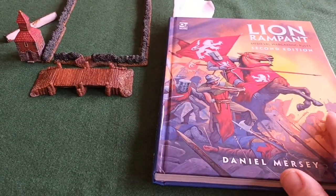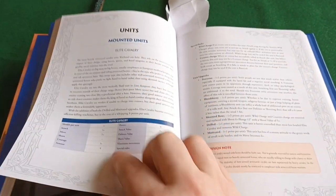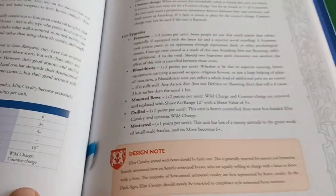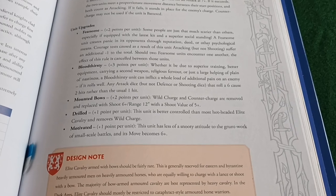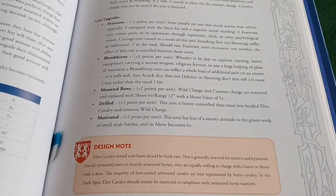One of the reasons I went for Lion Rampant is the scope of it — it covers a lot of periods and is very flexible. Looking at a unit page, for mounted units, the first one is Elite Cavalry. It gives you a basic points cost — six points for the Elites — and some attack stats. What's interesting is the upgrades system, which lets you tailor the unit to be closer to something you actually want to use in battle. You can add points to make it fit the army you're using.